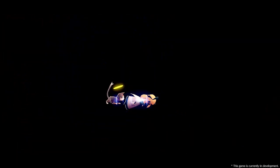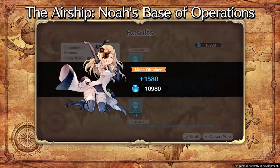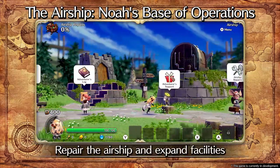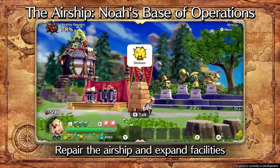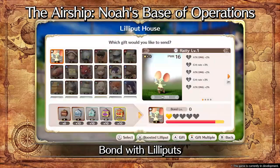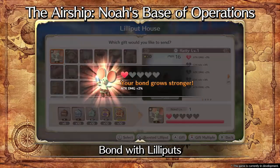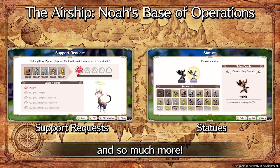If Noah gets knocked out while exploring, she'll be returned to the airship. Any Lilliputs or accessories obtained will be converted into mana, which can be used to power up Noah, repair your airship, and strengthen your bond with Lilliputs. Remember, failure is a small obstacle to overcome — power up your airship and face the ruins once again with newfound resilience.